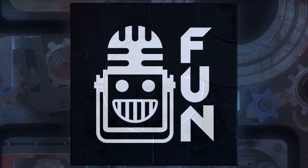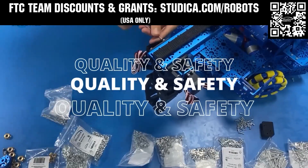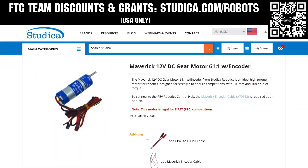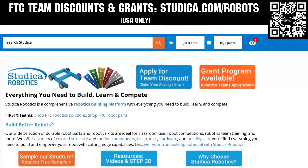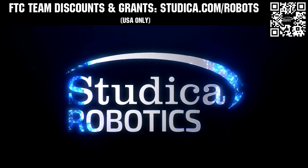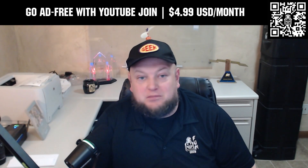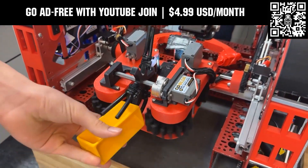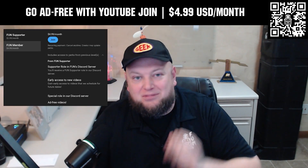This video on Fun is brought to you by viewers like you, and also in partnership with Studica Robotics, inspiring teams to build better robots with their new array of FTC team options. Check out their updated bevel gears and Maverick hex shaft motors, planetary gearbox options, and 6mm hex components and shafts for extreme power transmission. Go to studica.com/robots to learn more and apply for discounts. You can also watch our videos ad-free and gain early access to scheduled content by supporting Fun with a YouTube Join membership for $4.99 a month USD. Click the Join button below to get started.